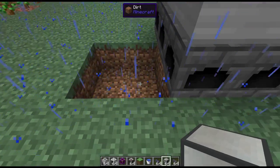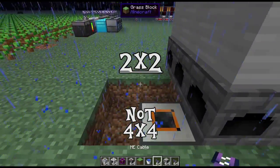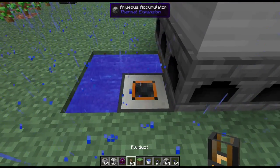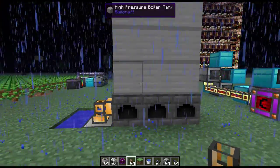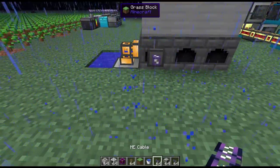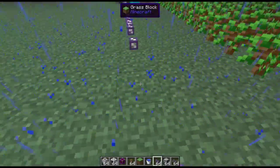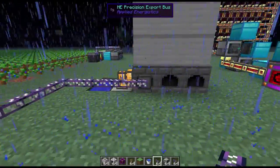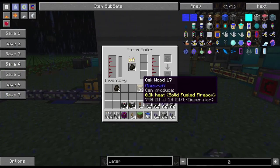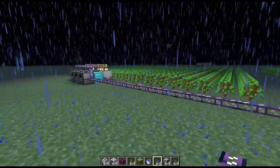The final step for the boiler is filling it with water and charcoal. Dig a 4x4 hole, fill it with water and an aqueous accumulator. On top of the accumulator, place one fluid duct running water into the boiler. Set an export bus on the bottom and run it to your network. Configure this precision export bus to output charcoal. The network will automatically place charcoal inside the boiler and continue to do so as long as it's getting wood from the tree farm.